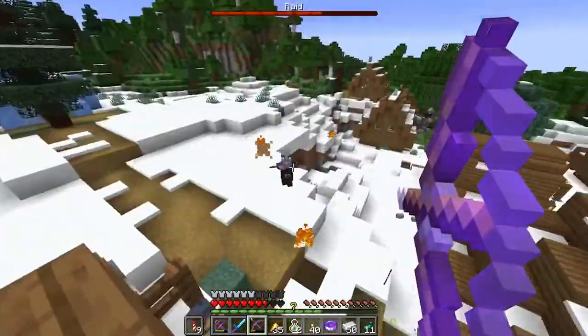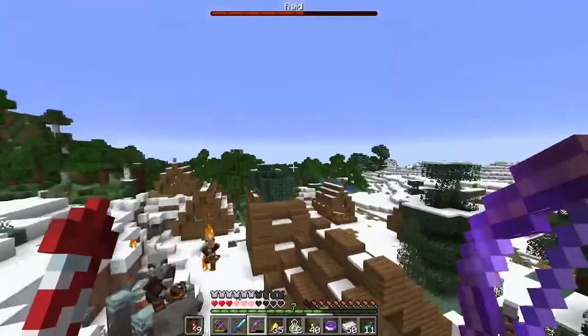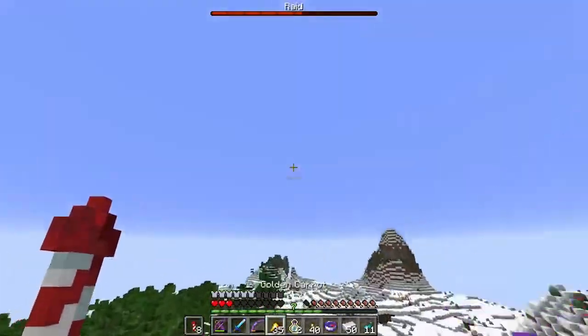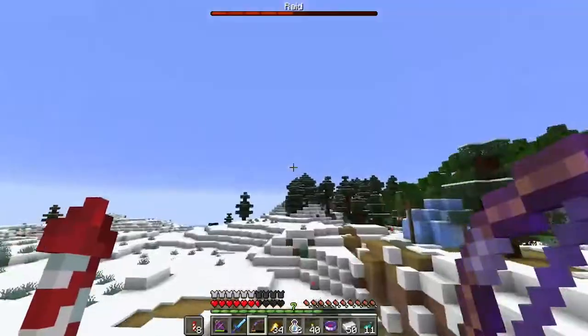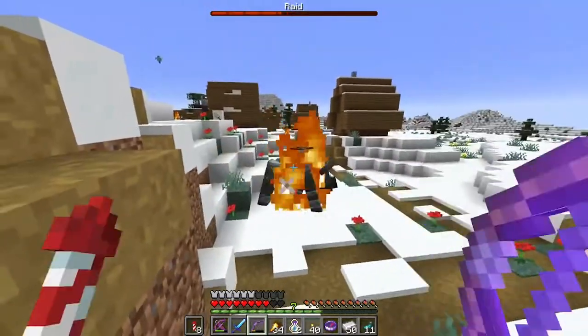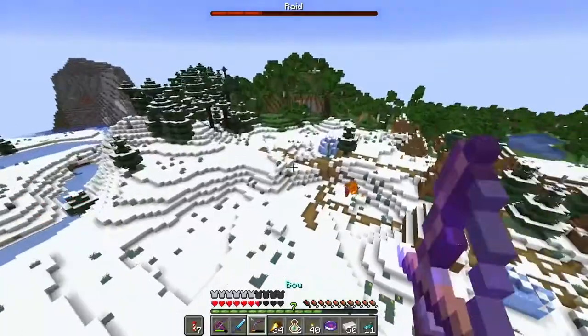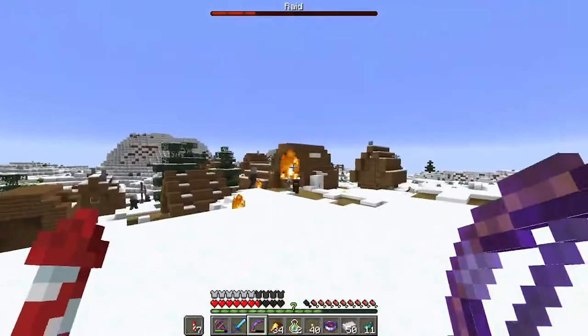We've got a Vex and a Ravager. Oh God, he summoned it. Great, just what you want. Ravager, stay behind! Come on. How many times? Holy - fly by. Take that! You're dead.